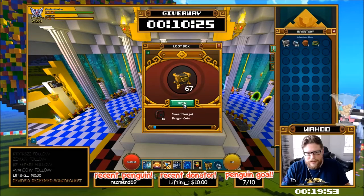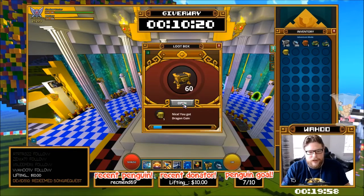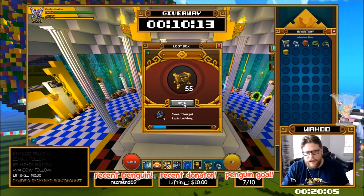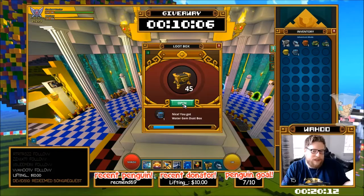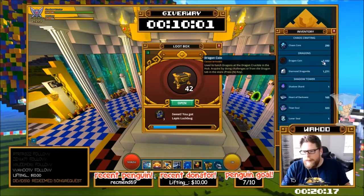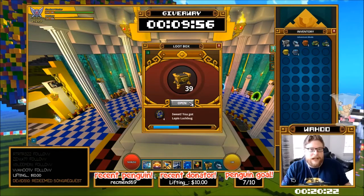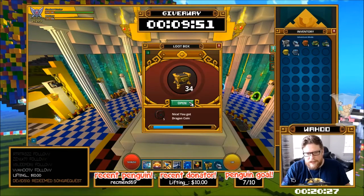Dragon coins are actually quite useful now because there's going to be a merchant coming in the new adventure update on the 14th of November. So keep your dragon coins if you have them, and still grind them if you don't really need them right now. I'm rocking about two and a half thousand, which is enough for all the current dragons, though I won't have enough when the new dragon comes out.